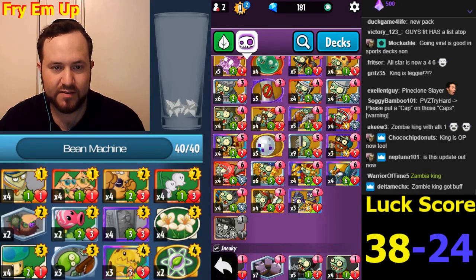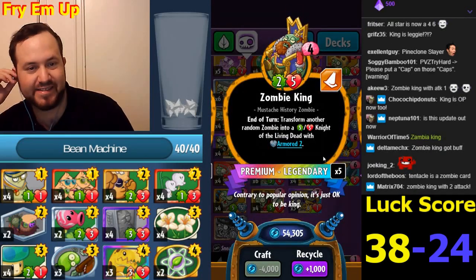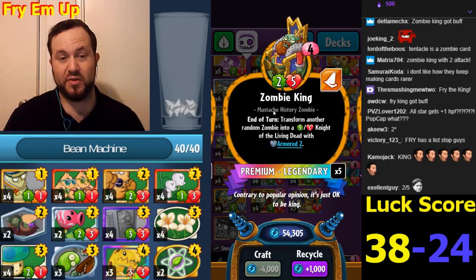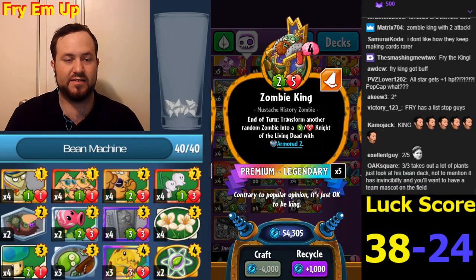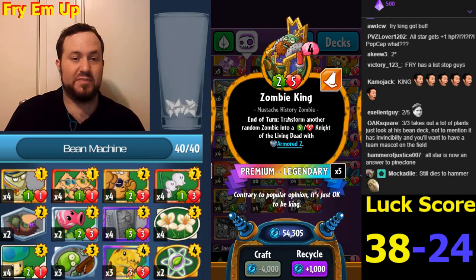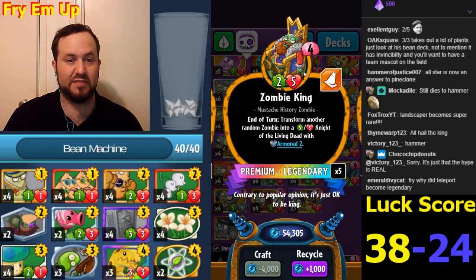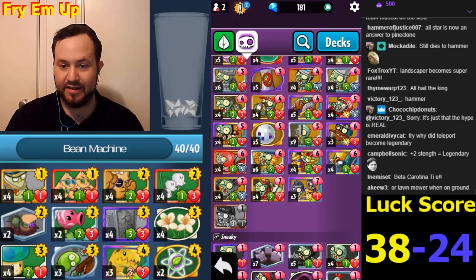Zombie King now has two attack. It still has the ability to protect itself, so it has two-five stats which aren't terrible for four. Before, if they could kill your Zombie King it was a huge tempo swing, but now even against Bananasaurus Rex it'll deal two damage and make it a little vulnerable. It still dies to Hammer, and this might make you run Chompers. Zombie King has become legendary, so maybe Chomper will become good because of this card in the four slot.